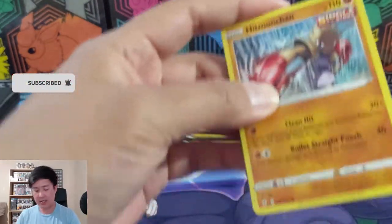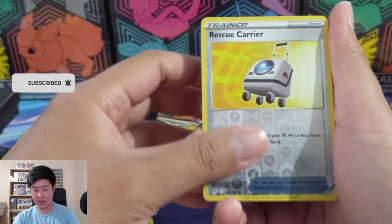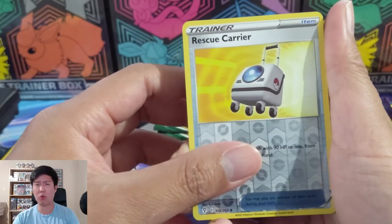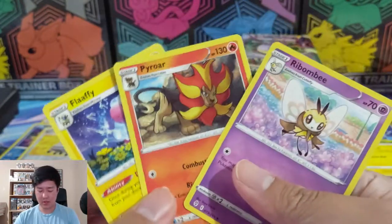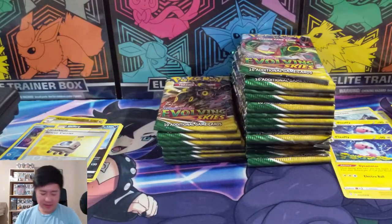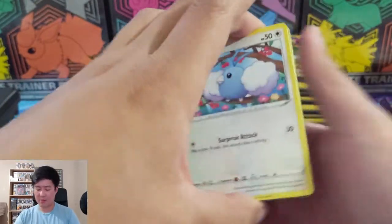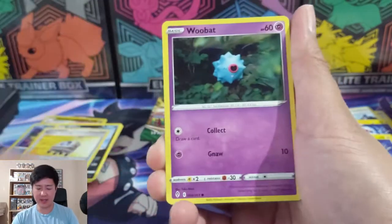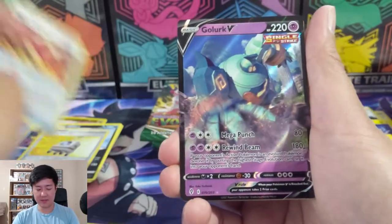I'm getting close to halfway through the box. A Rescue Carrier - interesting, it looks like a portable washing machine - into a Shiftry. Another Flabébé! So what does everybody think of this set? I think this one is going to be really hot. Battle Styles, not too surprisingly, was a bit of a dud, and then Chilling Reign I felt like was not as popular as I would have expected. Maybe the Galarian birds are not getting as much love as they probably deserve.